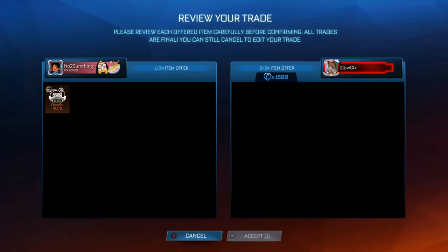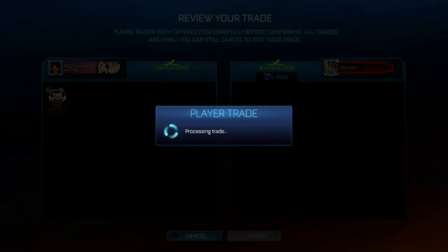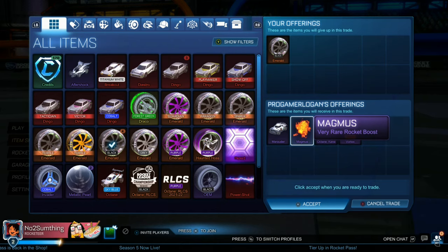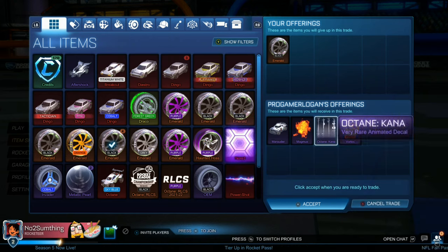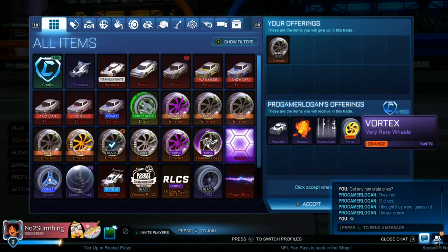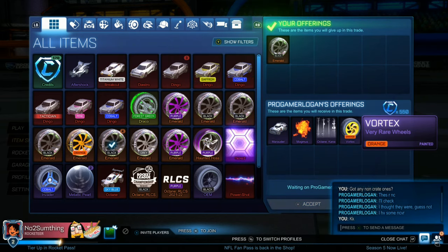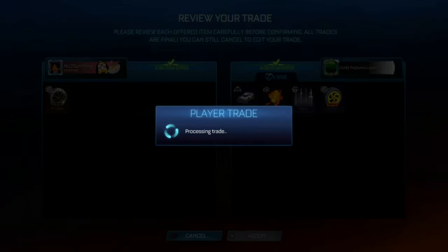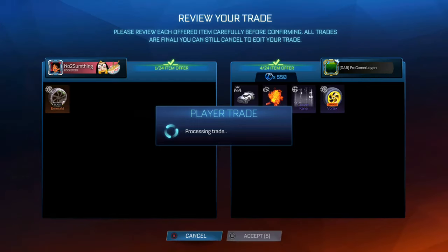I can't say this enough — if you guys are looking to make a big profit fairly quickly, I suggest you buy RLCS items. The more expensive they are, the more you can underpay and the more profit you can make. For example, that Black Octane RLCS was more expensive than any of the Emeralds, and we were able to make more profit. Right here, we're also going to be selling another Black Emerald for 550 credits and 4 non-crate very rares — not a bad offer at all considering we paid 400 each. That's 150 credit profit plus 4 non-crate very rares, which will be around 270 profit total off that Black Emerald.